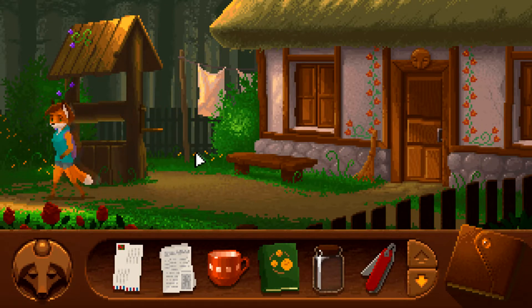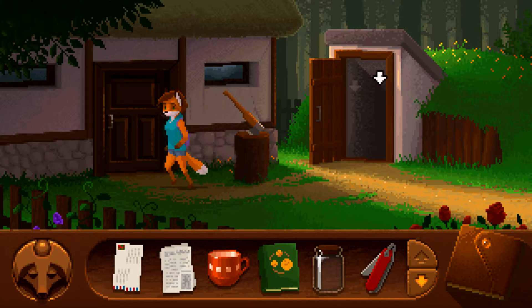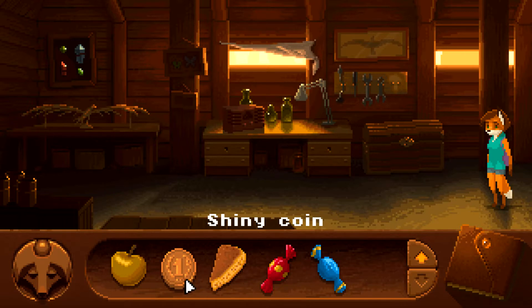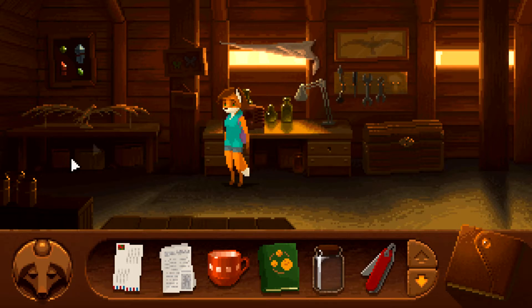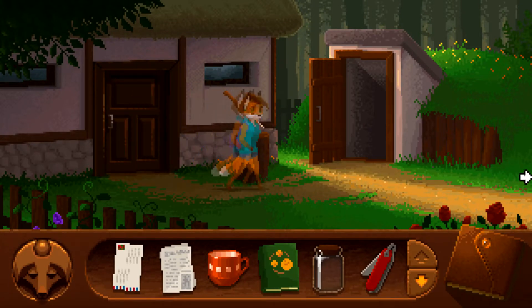Let's try going in here. I don't think it's going to help going in here until we have some light. Do we have anything in here that would help with that? I'm not really seeing anything. We've got tools. Maybe we need to go and talk to grandma again. Then we have clothes here — that's going to help us, is it?